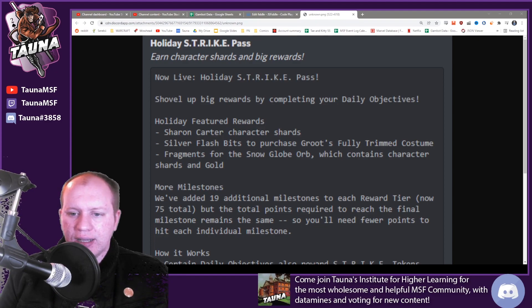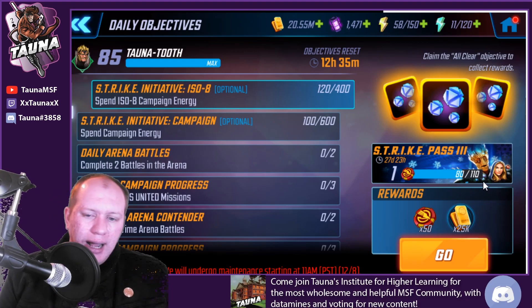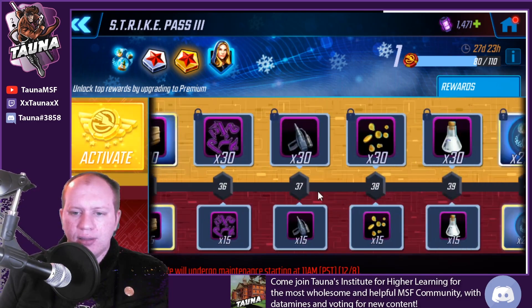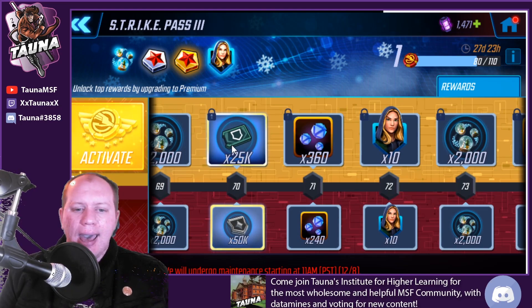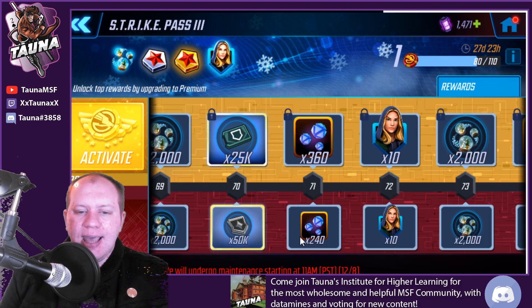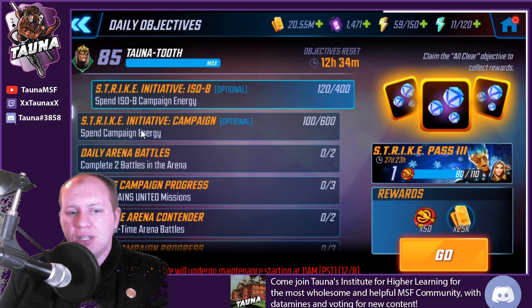You can see a little bit of the costume down in the corner of the Strike Pass - a few ornaments on him. I'm pretty happy about the fact that they're giving away a free costume, because they could have easily switched the costume credits and the costume to make it so you have to purchase to get the costume. I don't think this is going to solve any problems or fix all the issues they're having, but I do think this is a pretty decent event and one of the best Strike Passes they've had.